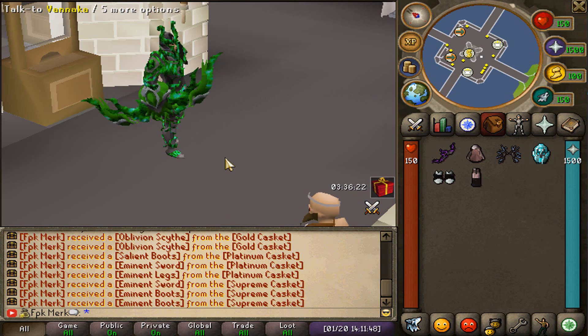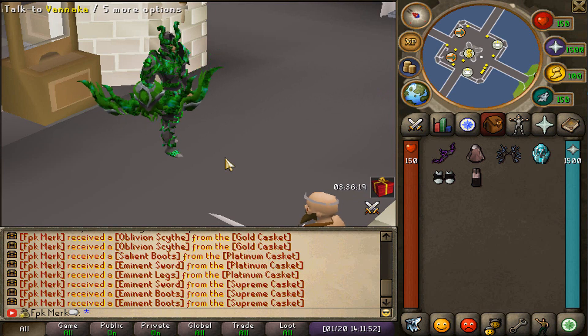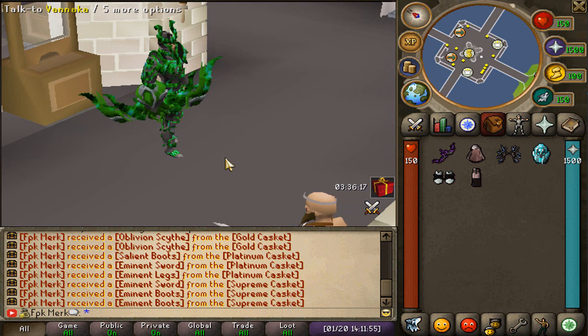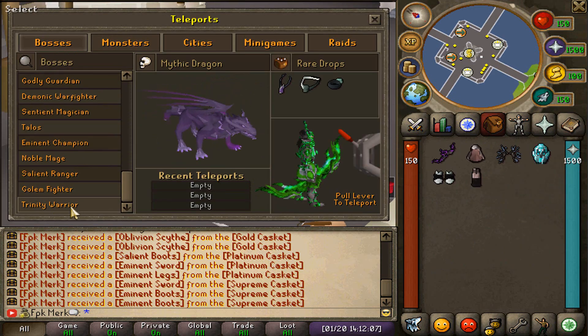These caskets can actually be obtained from global bosses, voting, YouTube commenting, or vote streaks. Make sure to comment under my video and you can get one of those caskets completely free — take advantage of that.